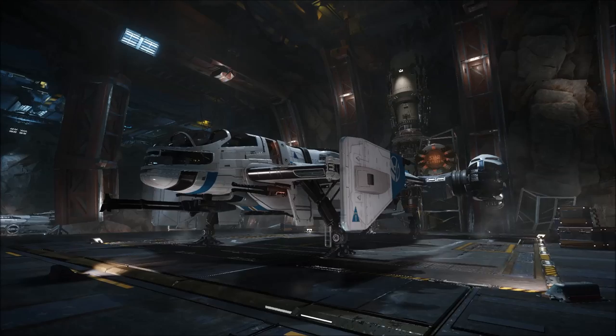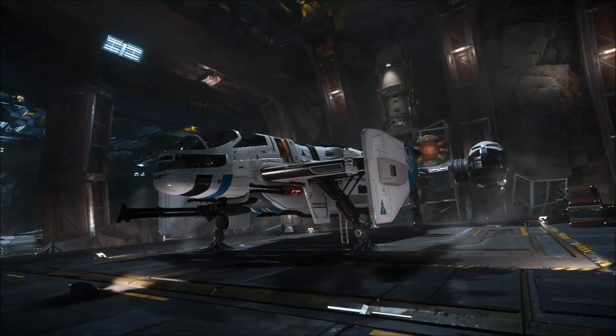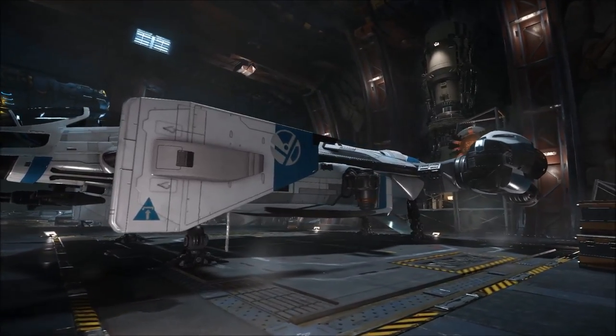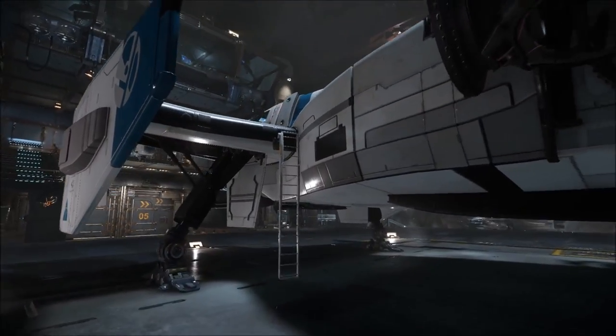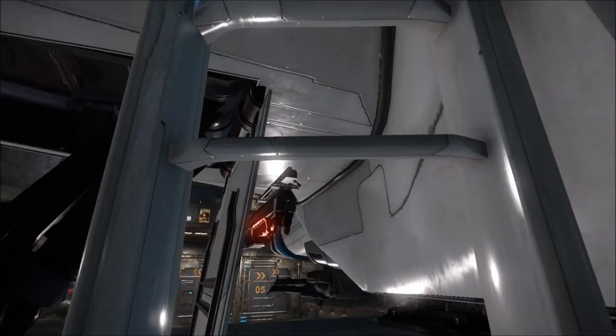Welcome ladies and gentlemen. My name is Byronic and today on Star Citizen, we're going to be looking at the Drake Interplanetary Cutlass. This is going to be a general overview split up into three parts. The first part, we're going to be looking at the ship in the hangar. The second part is a damage state test within Arena Commander free flight mode using the new pistol. And the third and final part is Vanduul Swarm in Arena Commander.